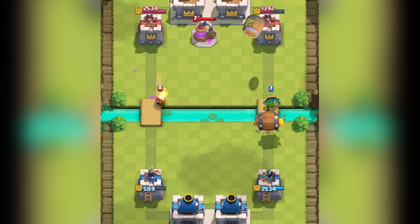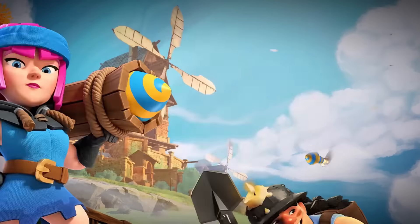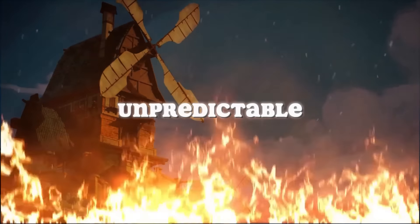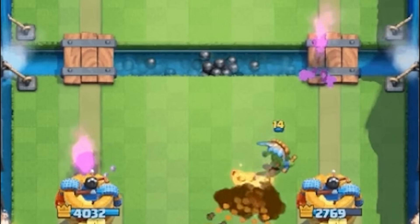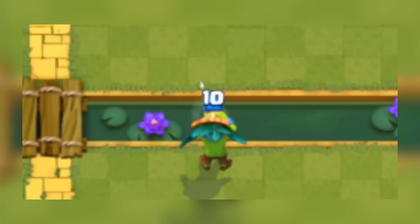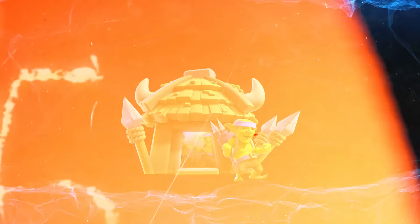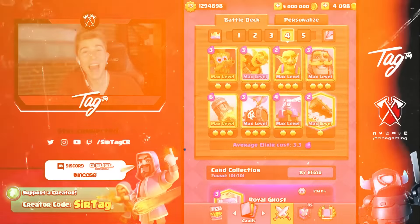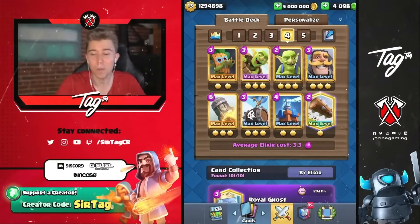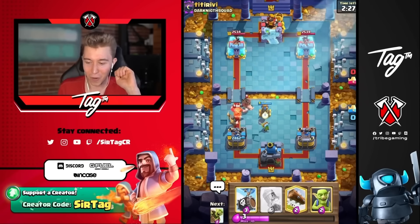Another reason the Dark Goblin saw such a huge increase was the newly added Firecracker — the most hated and unpredictable card in Clash Royale. The Dark Goblin could counter the Firecracker effectively without getting hit. But as we all know, everything must come to an end. With the nerfs to the Goblin Hut, the popularity of the Dark Goblin started to fade. Despite the decline in popularity, dedicated players like Surtag continued to innovate and find ways to make the Dark Goblin effective in the ever-changing meta. Their perseverance and creativity showed the true potential of this versatile card.